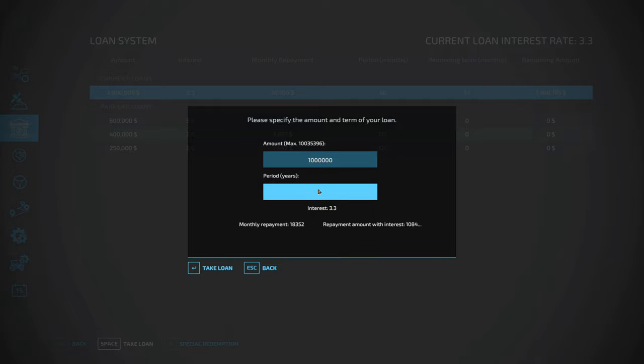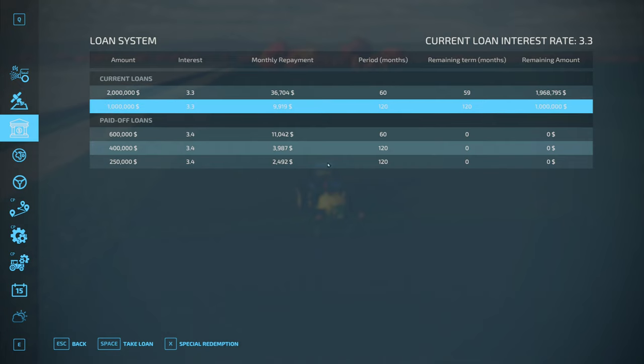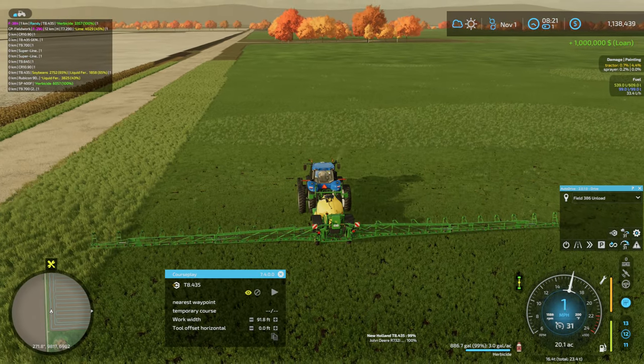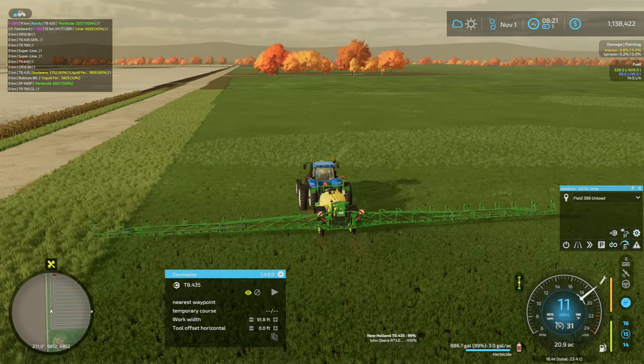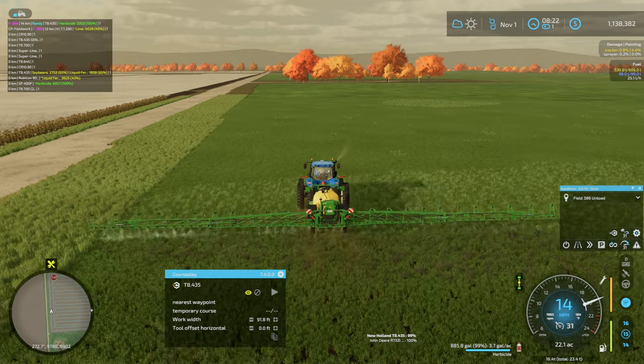Five years. Monthly repayments. I don't want to do ten years. Interest rate doesn't change, it just changes our payment amount. We won't be doing any special redemption yet. I did 60 on that one, didn't I? Probably would have been smarter to put a little bit longer time on that one - that way we don't have to pay as much back quite as quick.